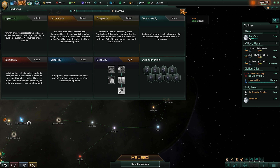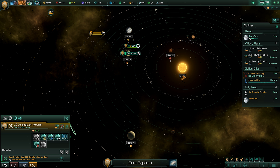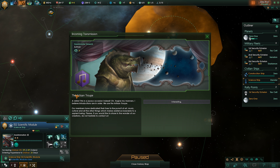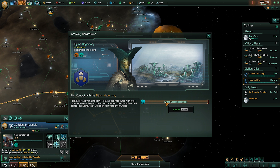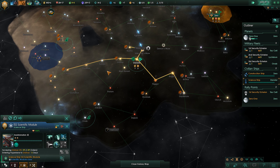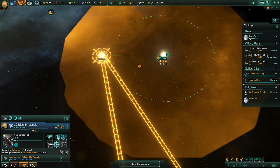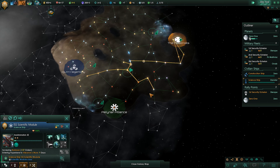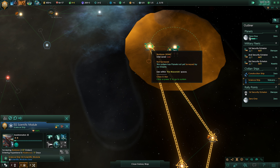We're at 100 minerals, so we can actually start building mining stations. The first thing I want to do is get energy, because when I colonize the next planet it's going to cost me a lot of energy. We found another enclave — these are artisan troops, so we can buy art from them and they'll give us more unity. So we found our first actual empire, the Dijin Hegemony. They're probably going to gobble up this 24 we were looking at, but I can't build in systems until I discover them.